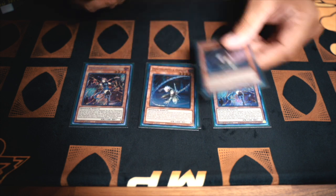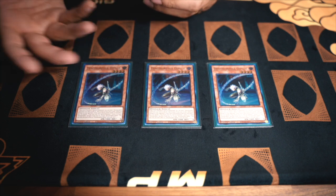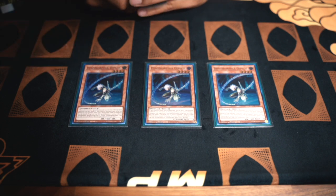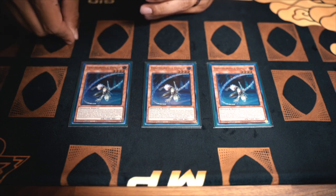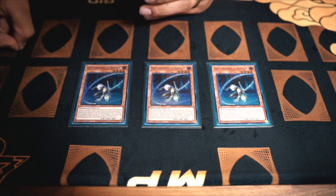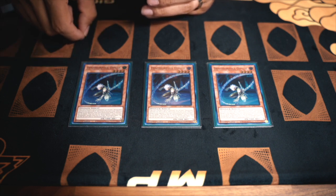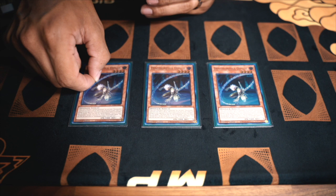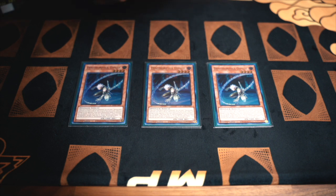Following up, we have Dynamorphia Diplos. I've seen people play one, I've seen people play three. Diplos can come in clutch in its own ways. On summon, he can foolish any Dynamorphia card from deck to grave. I actually won one of my matches today against Vanquish Soul by using Diplos' effect to foolish and burn my opponent for the last damage — he only had 300 left. That's how we won.